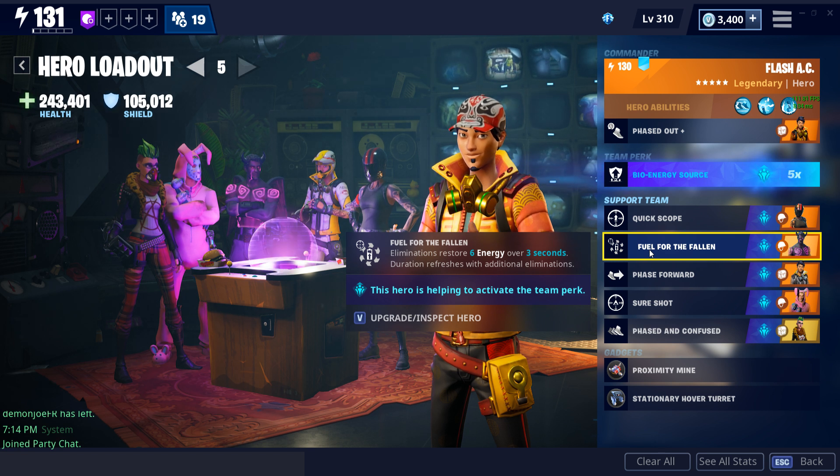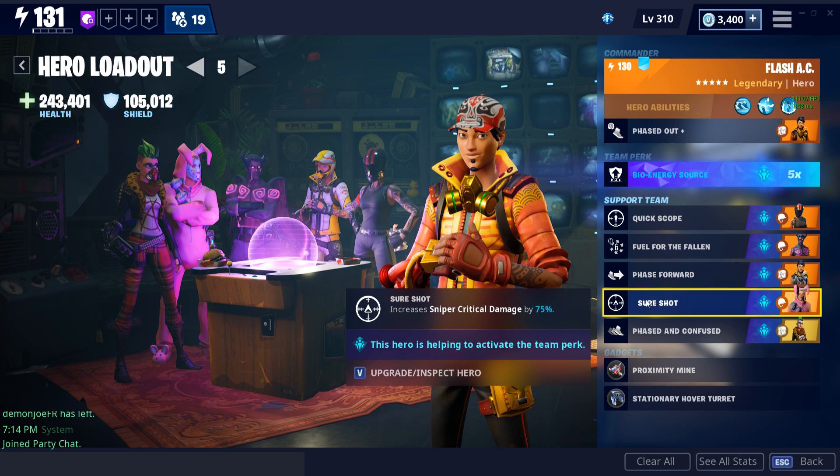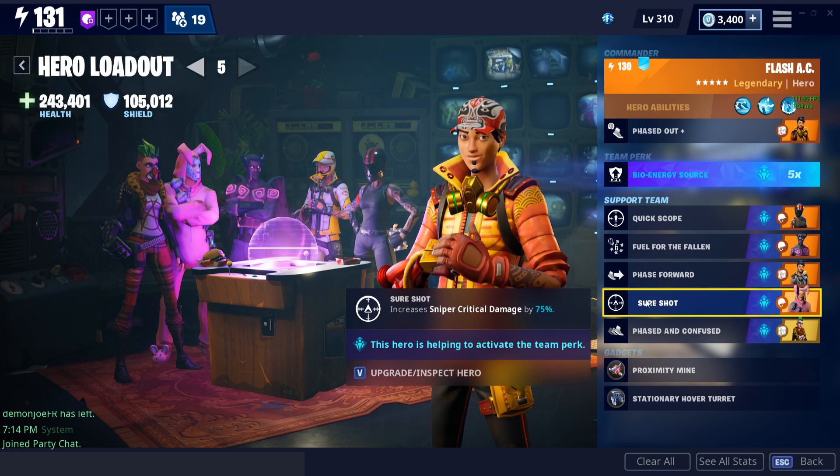The things I wouldn't recommend changing are those three core perks, but the things you can change out are Quick Scope and Sure Shot. These can be switched out for any weapon style you're going for — whether it's shotguns, pistols, or ARs. They're pretty much interchangeable with any of those.